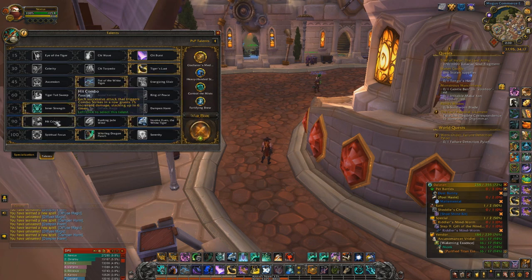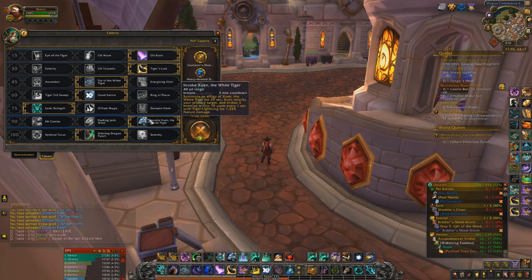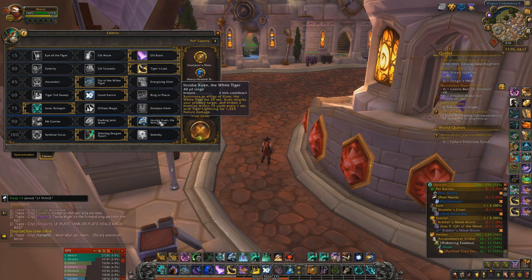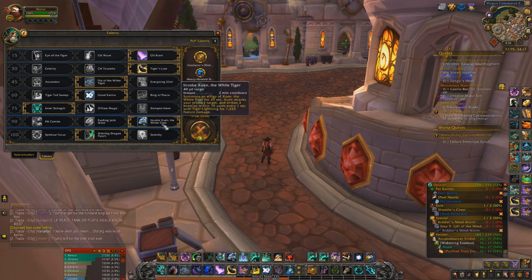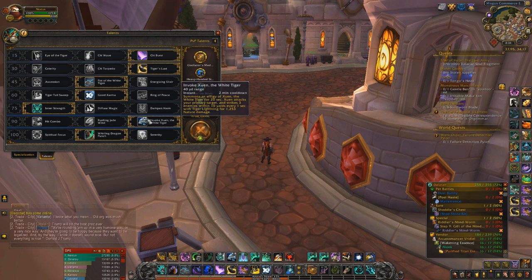For this tier, Hit Combo is okay for sustained damage but not as good as the other two. Rushing Jade Wind is really good on multiple targets — great for AoE. Xuen is mostly notable for single target burst damage, so for boss fights if you want to burst, he's a really good choice. I'm seeing most monks running Xuen over Jade Wind, but Jade Wind is just as good for extra AoE. Keep in mind Mythic Plus hasn't come out yet — if it revolves around AoE pulls, Jade Wind will be much more valuable.